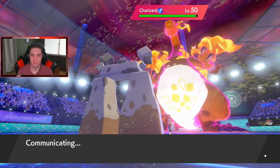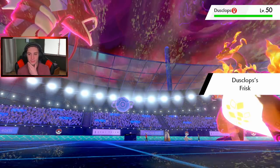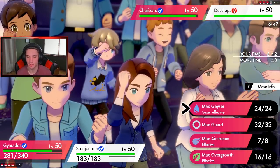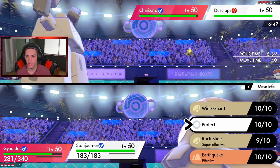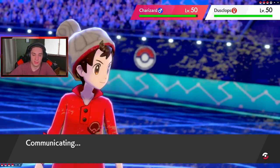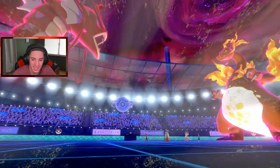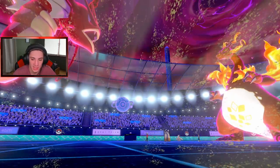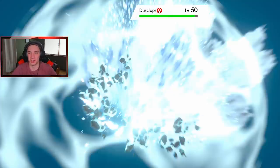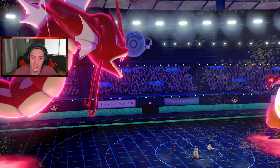He doesn't have another Dynamax, so it might just be safe play going into the Charizard. He might try Ally Switch. I'm still going to drop another Rock Slide. We get to change up the weather to something more in our favor. We do some damage onto Dusclops and at least he doesn't get Trick Room off — that's pretty big. We should be able to eat up a Rock Slide or Max Rockfall.